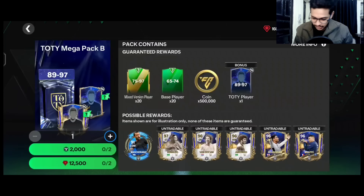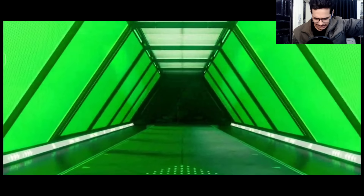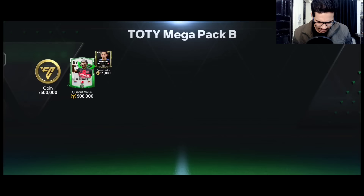Now we're on the 89 to 97 rated bonus packs — we can even pack R9 here! Come on, give me some luck. First pack — it's a right wing back, 87 RWB Frimpong.